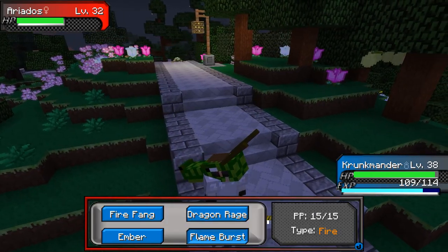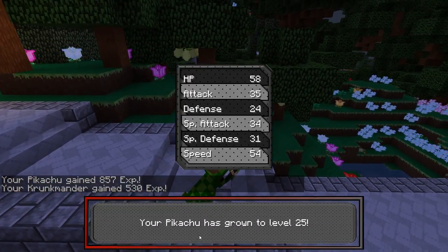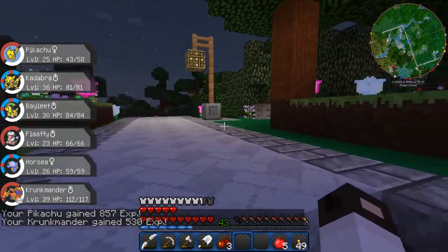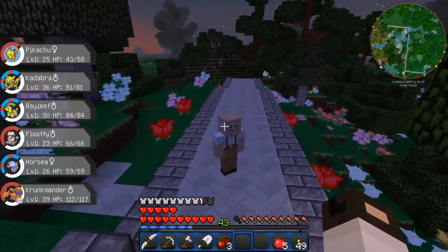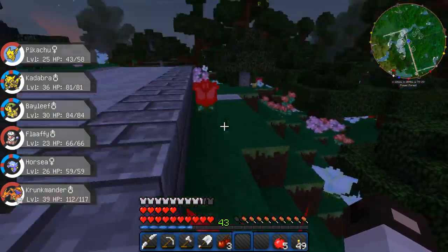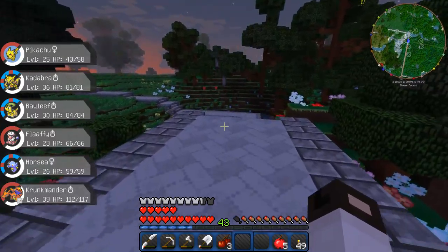We'll bring out Crunkmander. Flame Burst — done. Oh, he's level 39. I like it. We're obviously not going to bring him to the wave gym.